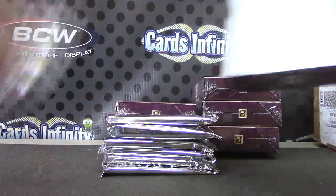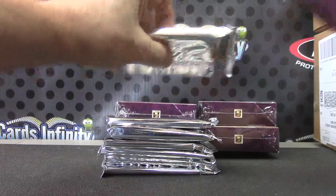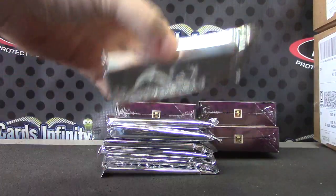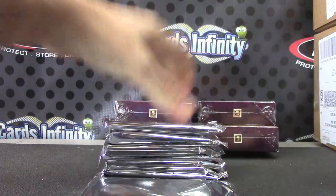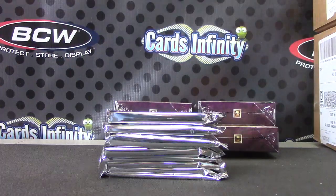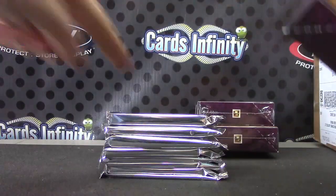We'll have to use the top loaders we have to try to get these out so you don't have to wait for your cards, but they'll be protected. Oh, that's a super heavy one — it's the heaviest one I've seen. Might be a book card in there, or a bat knob could be in there.